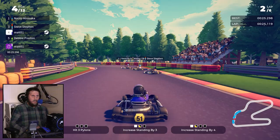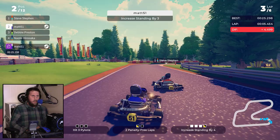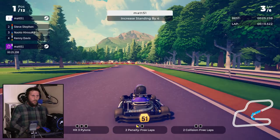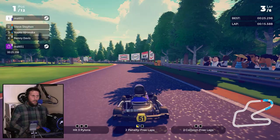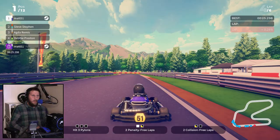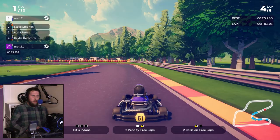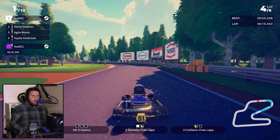I think the increase standing quest means making up places, and there we go — we already got one. Everybody fell off the course — look at that. Two collision-free laps is now what I'm looking for. For Amateur they are now starting to keep up. I wonder if the game understands your pace and adjusts the AI difficulty accordingly, because that first race they were nowhere near. Now they're actually pretty close — or so I say as I pull away rapidly.